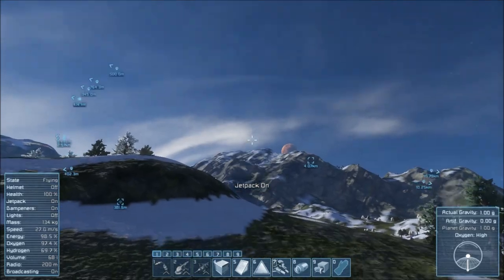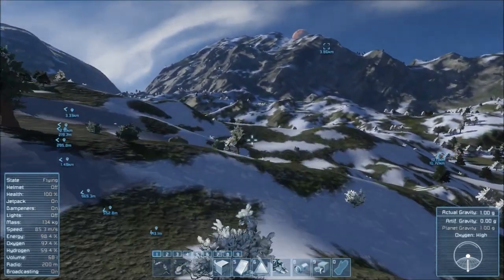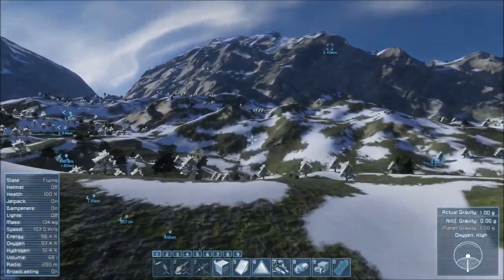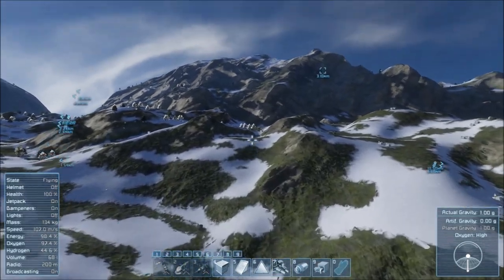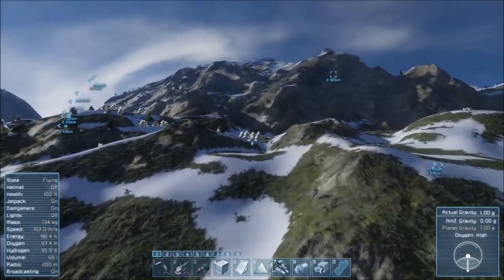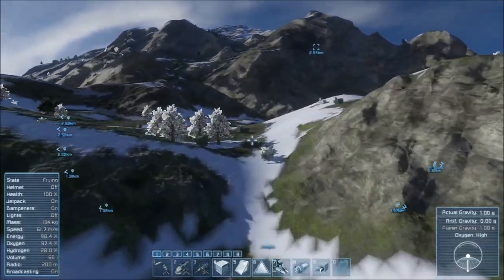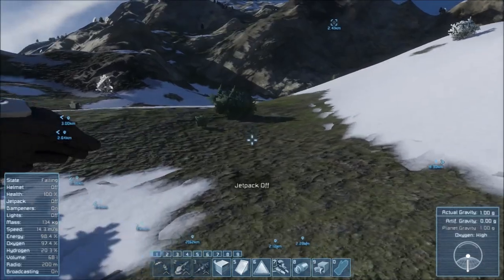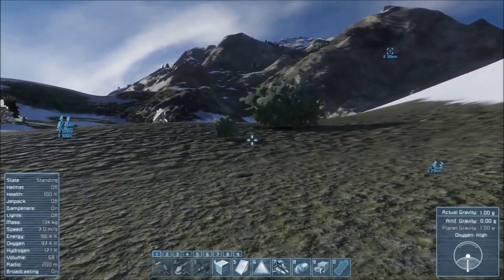I should use some hydrogen just to save a little bit of time, get over some of these valleys and stuff. I only have a little bit of energy and a little bit of hydrogen, so I'm probably gonna park it right here. Let's get down on the ground just in case we need it again.